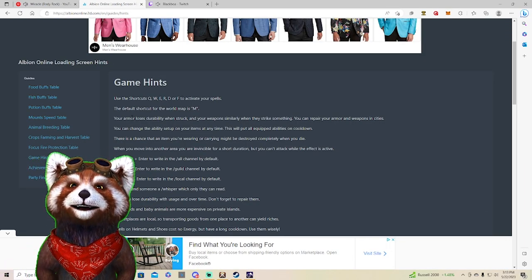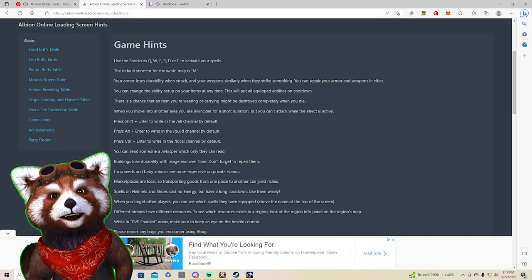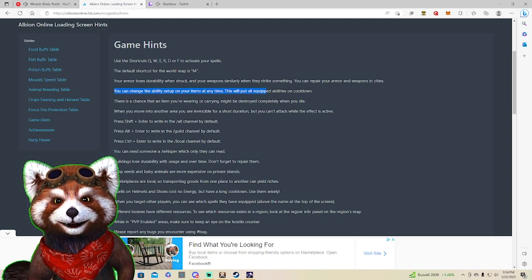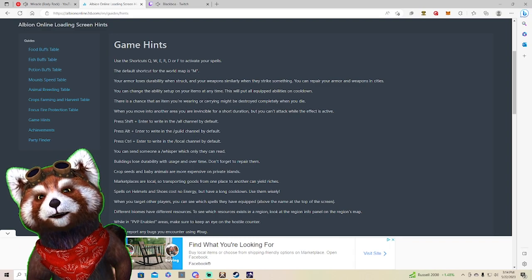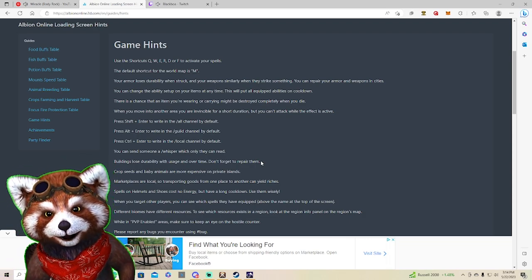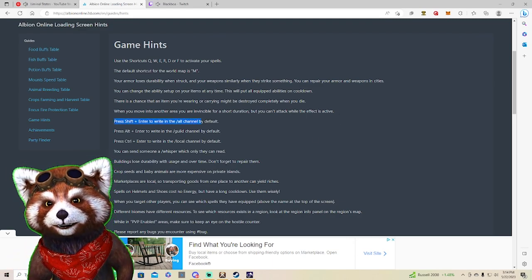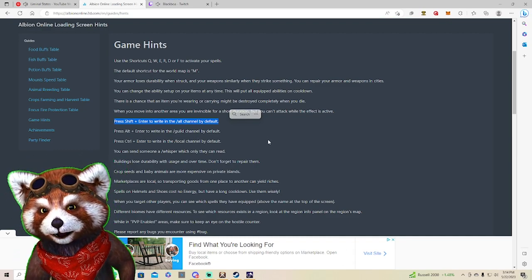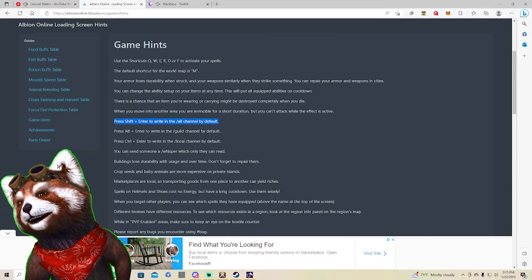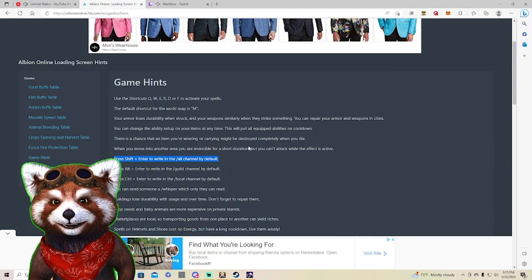The game hints section covers basics like Q-W-E-R-D-F keybinds, armor losing durability when struck, weapons losing durability when they strike something, and repairing in cities. You can change ability setups on items out of combat — this puts all equipped items on cooldown. There's a chance armor might be destroyed when you die in full loot PvP. When moving into a new area you're invincible briefly but can't attack. Shift+Enter writes in all channel, Alt+Enter is guild channel.